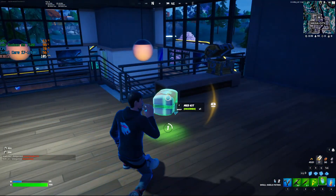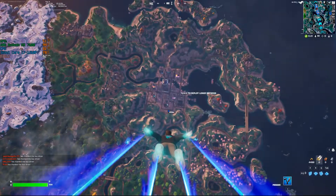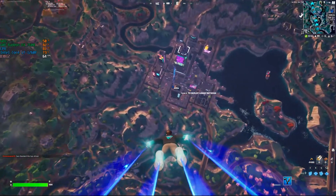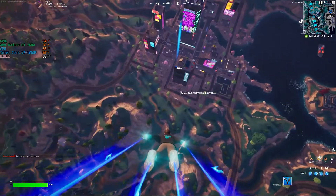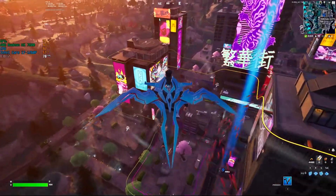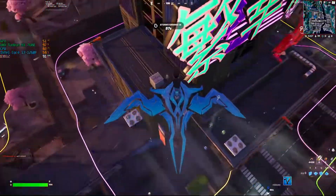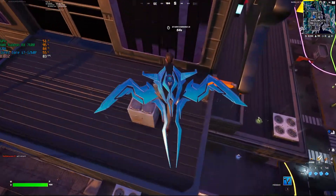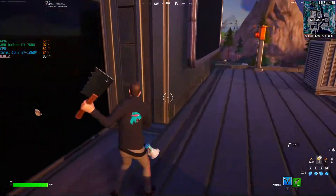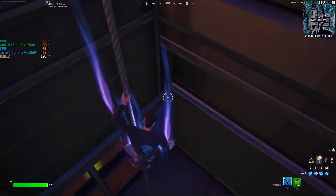Turning on nanite virtualized geometry dropped FPS down to around 40 — I lost about 30 frames just from enabling that one setting. This is essentially the same performance as the Intel Arc. I'd rather play all epic for 110-120+ FPS. This feature is designed for top-end cards, so it's not something most people would actually play with, but it was surprising to test.